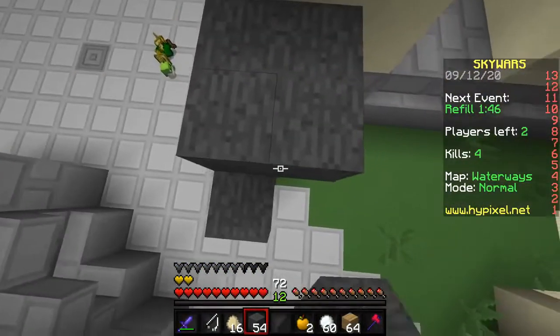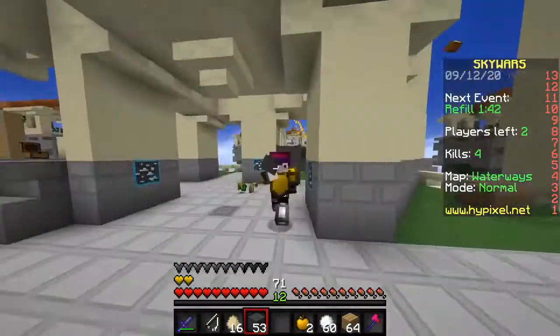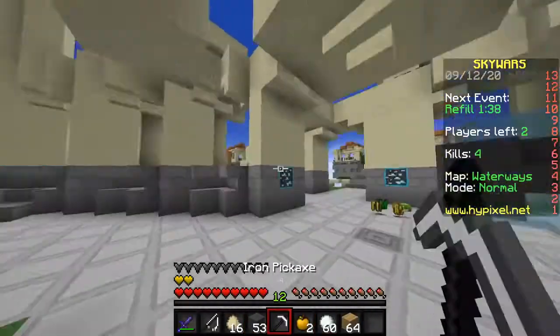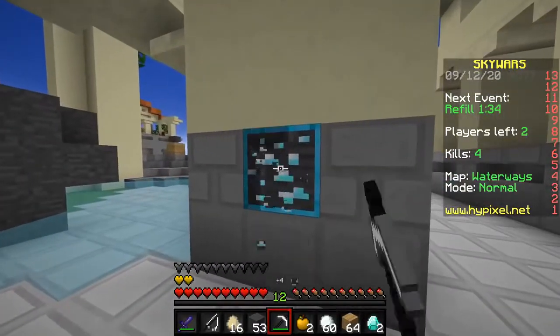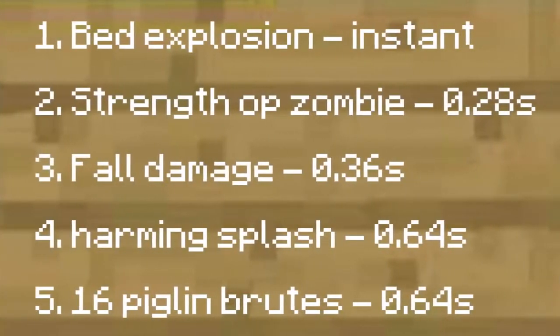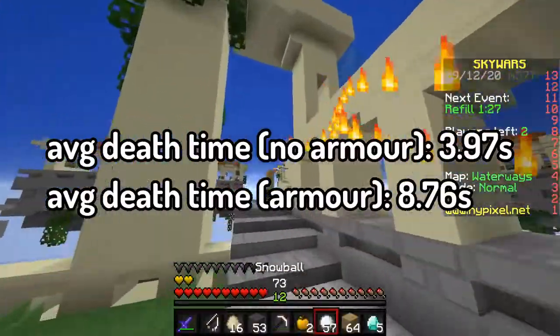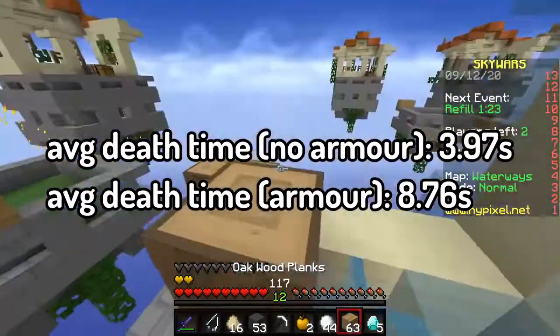Yes, there are also end crystals, but they pretty much do the same thing as beds and can't even kill with armor on, so nobody cares. So, to my knowledge, the bed and these are the fastest ways to kill in Minecraft, with the leaderboard on screen right now. Some extra numbers for you nerds: the average time to kill without armor was 3.97 seconds, and 8.76 with diamond armor on.